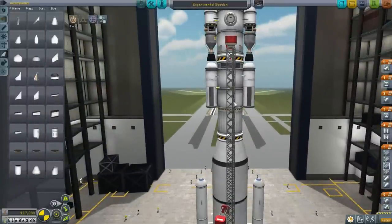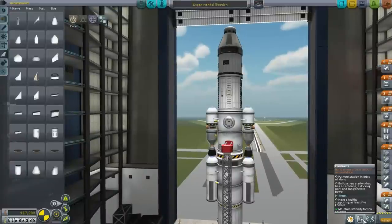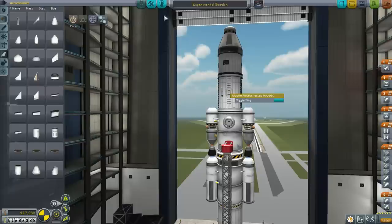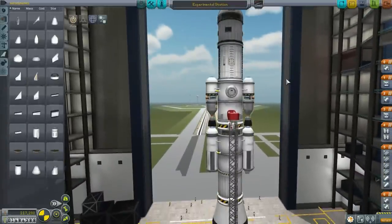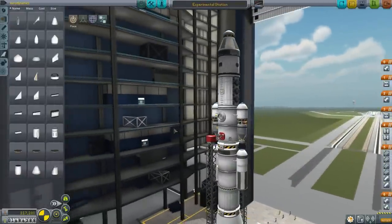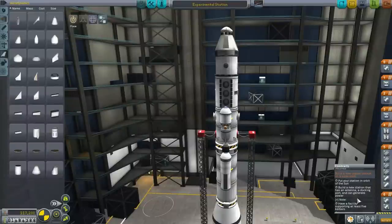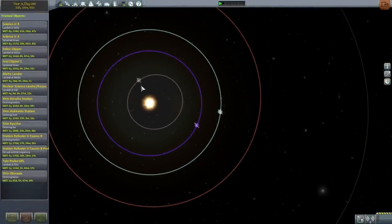Thrust-to-weight ratio wise we're fine, but delta V wise we're really tight. We have an antenna, docking port, and solar panels to fulfill the contracts, and this supports 5 Kerbals, so hopefully that will be okay. It's all empty, so we're not going to risk any Kerbals - what we are risking is a lot of funds. Let me time warp to a launch opportunity for Moho. It so happens that I think we are at the right transfer time for Moho, though it's a little bit tough with Moho's very elliptical orbit and the Hohmann transfers aren't quite right.